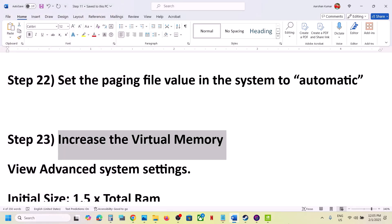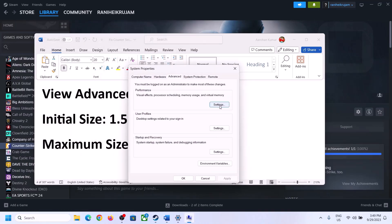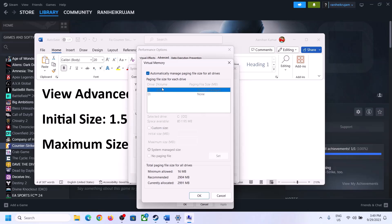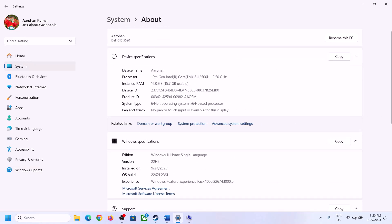If still not working, increase the virtual memory. Go to View Advanced System Settings, click the first Settings, go to the Advanced tab, click Change, and uncheck 'Automatically Manage Paging File Size for All Drives.' Select the drive where the game is installed, put a check on Custom Size. The initial size is 1.5 times your total RAM in megabytes, and the maximum size is 3 times your total RAM in megabytes. Check your total RAM in Windows Settings under System > About.